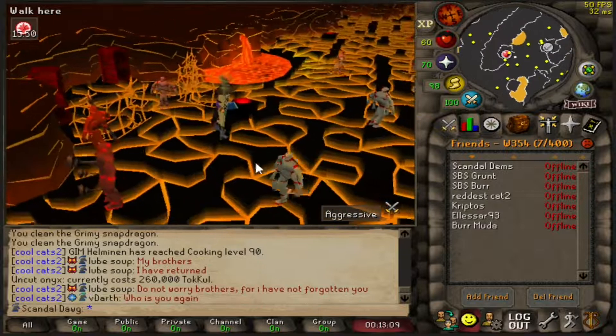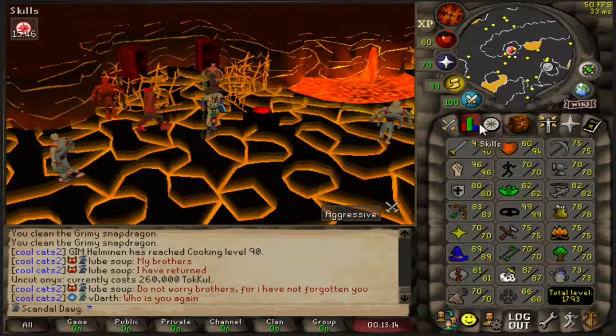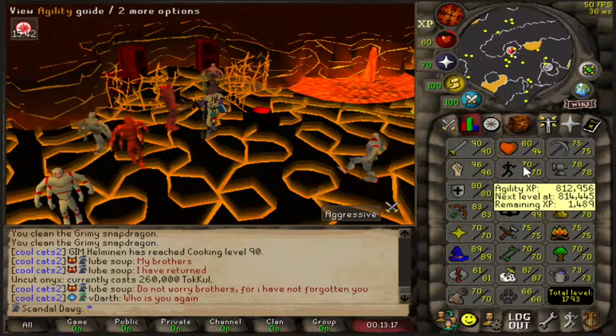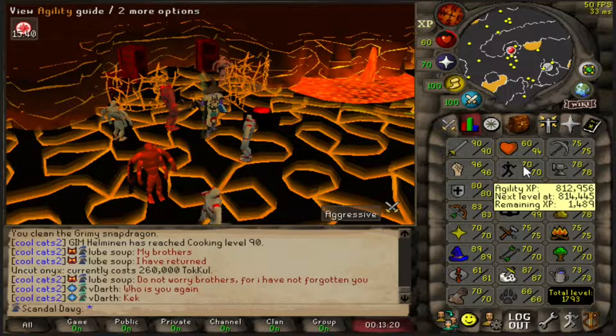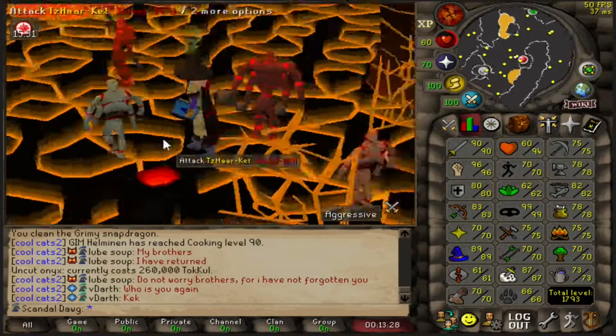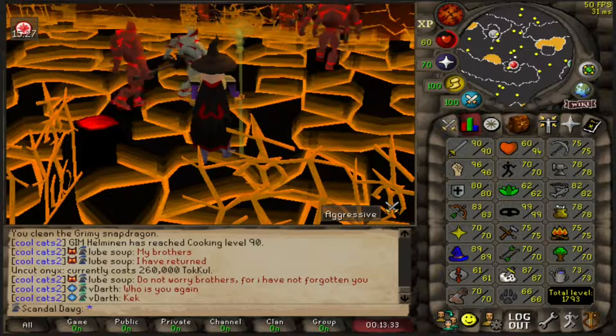It's probably going to be a couple hours before I get a ring of suffering, but that's going to be so nice for Zulrah. I think I'm going to do a bit of agility — taking a break from slayer. I need 73 agility for the shortcut at Zulrah — I could just use an agility potion. I'll slowly work on that. Did like 200 kraken kills yesterday and it was pretty lame.